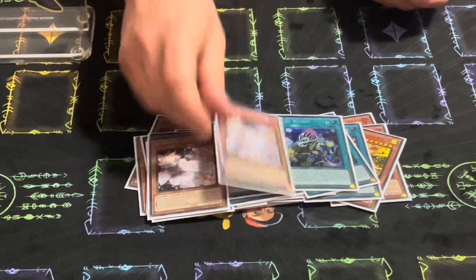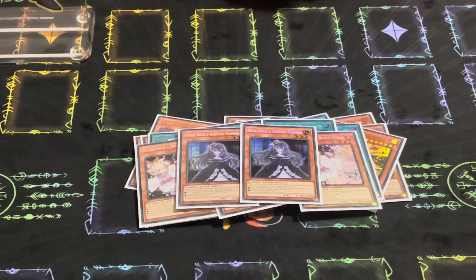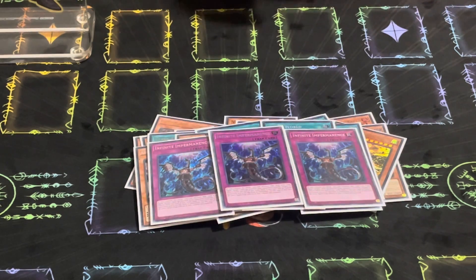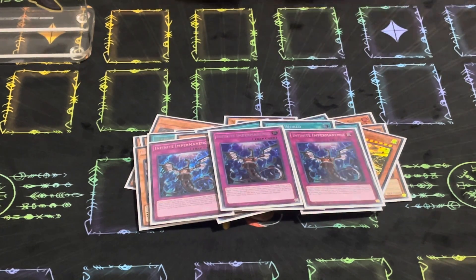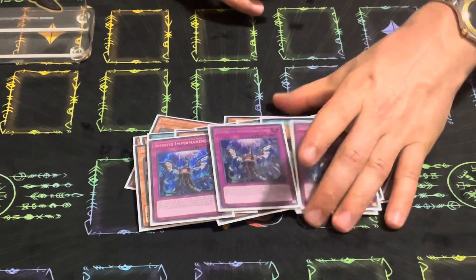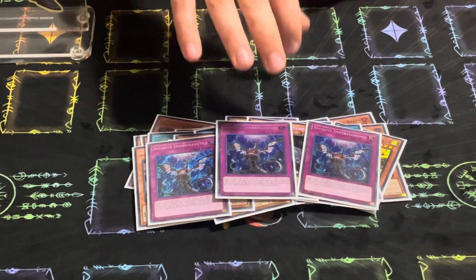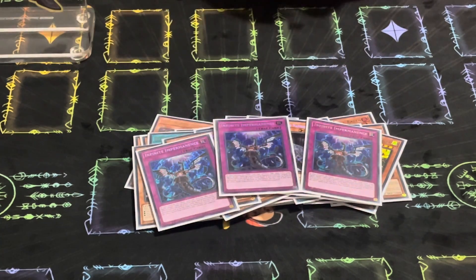For hand traps I play three Ash Blossom — standard. Two Ghost Belle because I don't play Fenrir. Three Imperm — Imperm was pretty good even in Vanquish Soul mirrors. A lot of times you just need to have it. A fun interaction: you can make them bounce their Raisin, and then they already have Continue but don't have Raisin in the graveyard anymore because you made them bounce it. So Imperm is pretty nice for getting Raisin off the field back into their hand and playing around Continue.